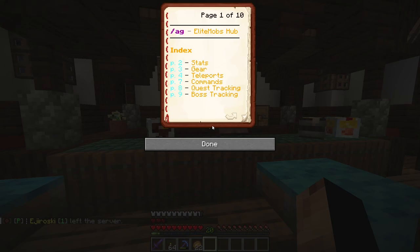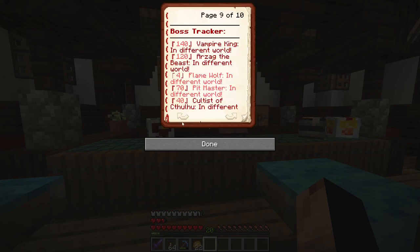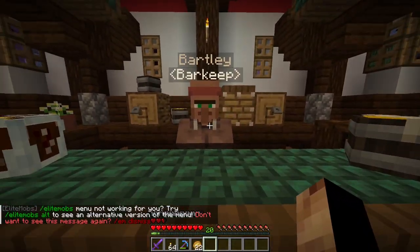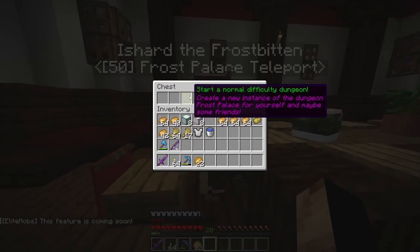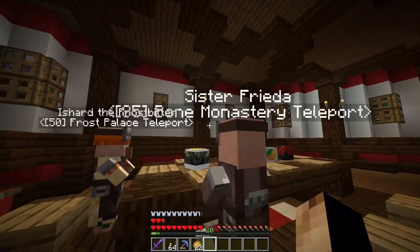When you take a quest you can track it in the menu. You can also track world bosses and untrack them. There are also dungeons that are recommended for a group — those are level 50 and level 85 — so those are not recommended if you just joined the server.